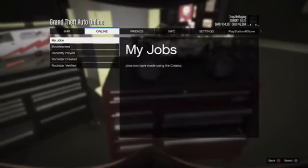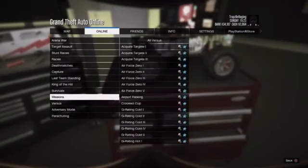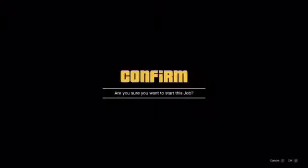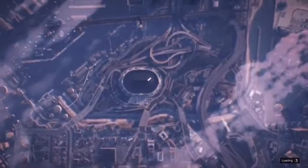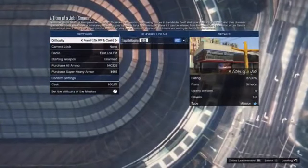Now you want to go to Jobs — this glitch will take a couple of extra tries, it's kind of a pain. Start up a Titan of a Job. Once you start the Titan of a Job, you're going to want to spam Circle so in case it asks you if you want to be a host or whatever. You just spam Circle — or X basically. If you get something like this, that'll be fine.